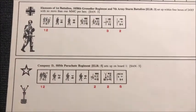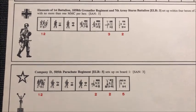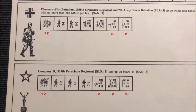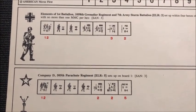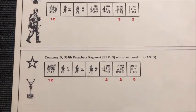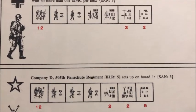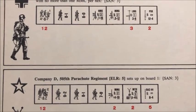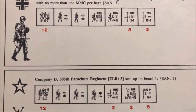The belligerents include elements of 1st Battalion, Grenadier Regiment, and 7th Army Sturm Battalion, with an experience level rating of three. As for the Germans, you're looking at 12 4-6-7 squads, an 8-1 leader, an 8-0 leader, one heavy machine gun, one medium machine gun, three light machine guns, and two Panzerschreks.